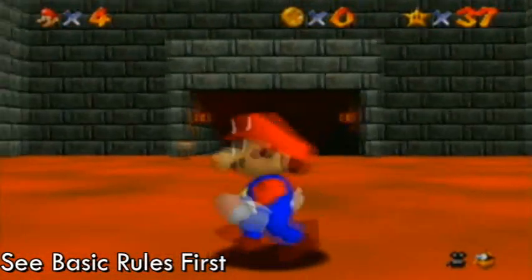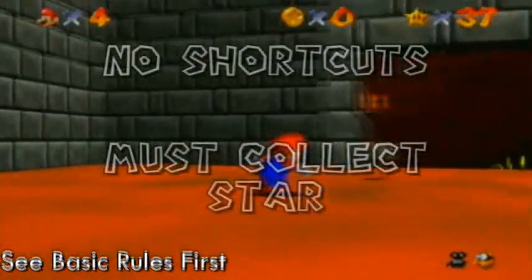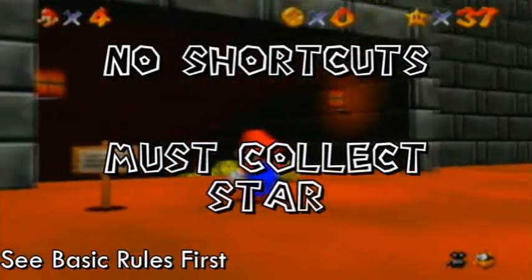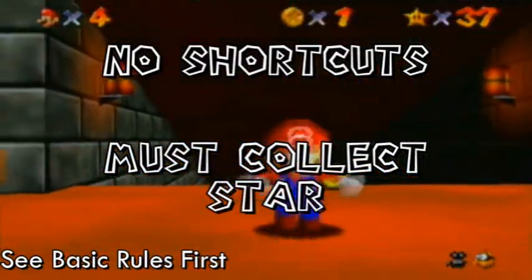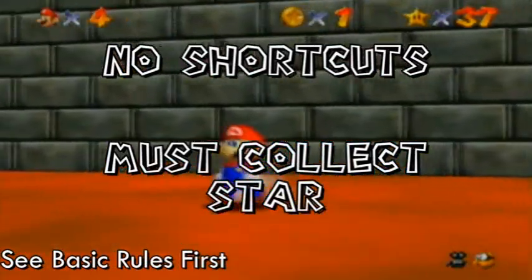Alright, so first before I start here, we're going to go over the rules of this challenge. The rules are that you are not allowed to take shortcuts, and you must collect the star at the end. And that's about it. Other than that, just follow the basic rules of Challenge Sundays, and you should be fine.